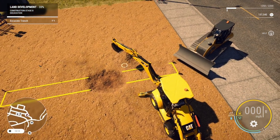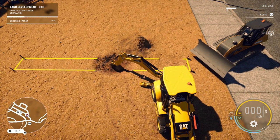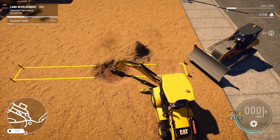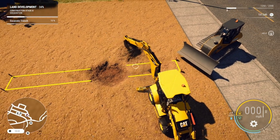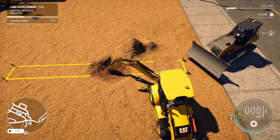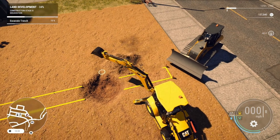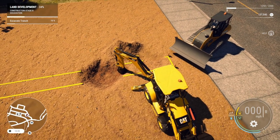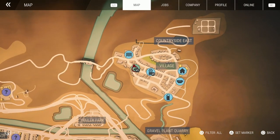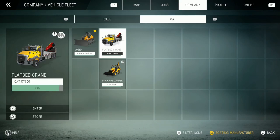How far down do I gotta dig? Oh yeah, you have to dig a lot more. I think we're doing this to put a pipe down. They really didn't give me any space over here to put the dirt. 15 percent. This hole's not gonna be very pretty. You know what, we're gonna try to go and get an actual excavator — maybe that might help out a little bit.